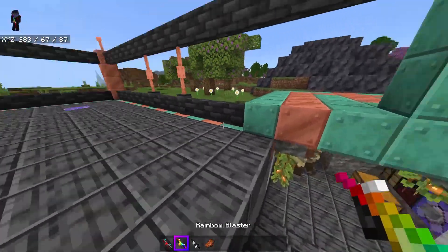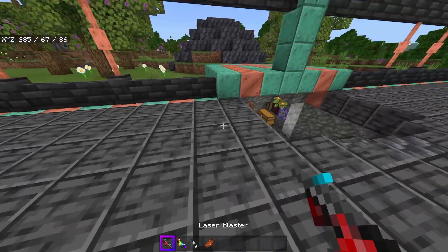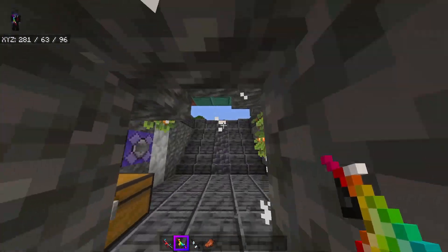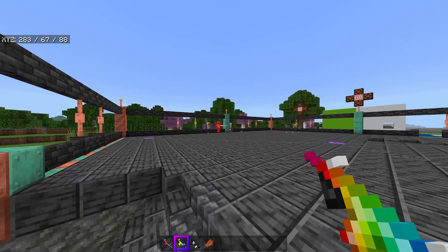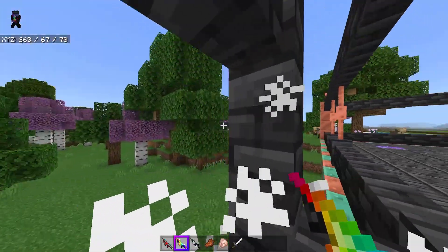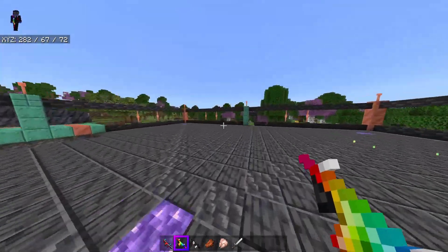There's the rainbow blaster, which is literally the better laser blaster — however it's extremely expensive. It costs two cooled rail guns, a laser blaster, and blocks of diamond and stuff. It does 10 damage, has a ton of durability, is full auto, and is completely hitscan — it will hit from any distance within your simulation distance. You can actually see the projectiles. It's honestly really good, kind of overpowered, but that's what you're going for at that cost.